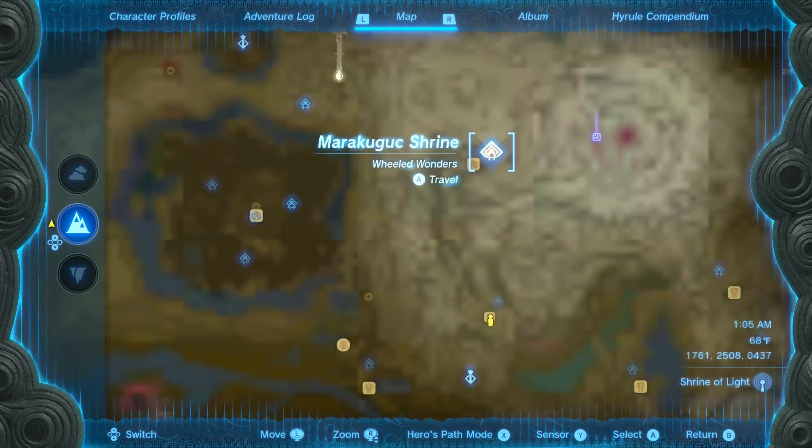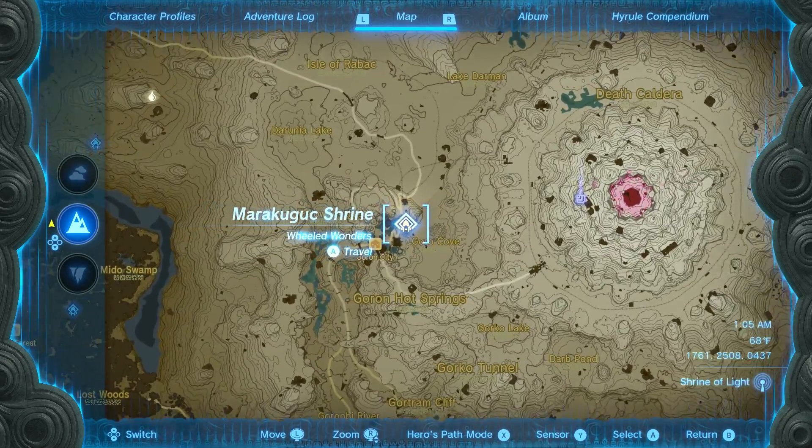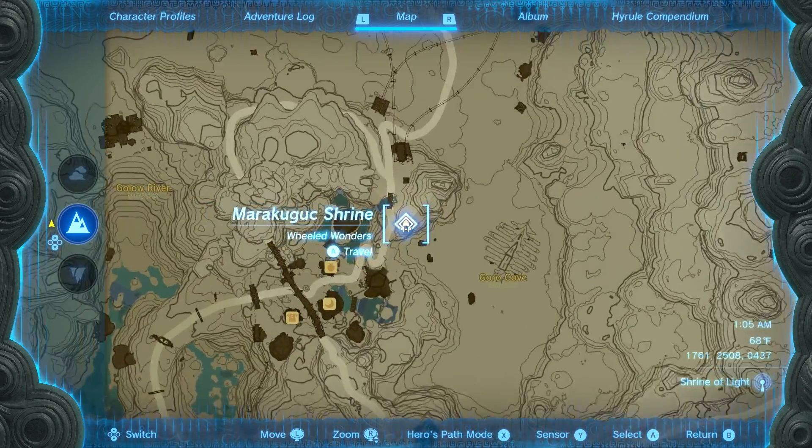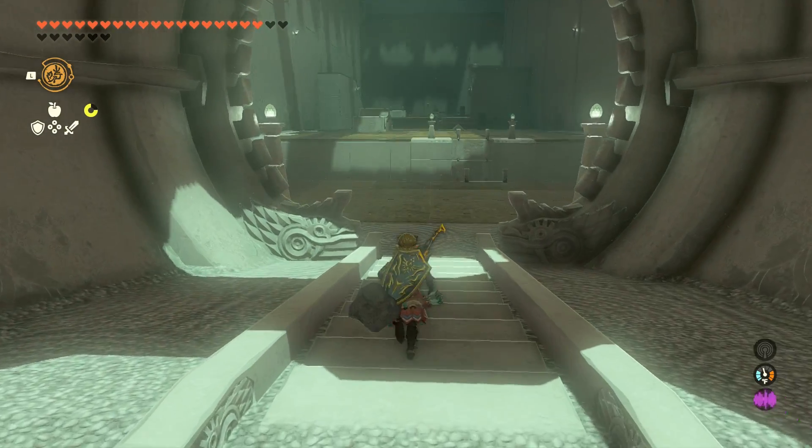Hey everyone, Sweet Johnny Cage here, back with another guide for The Legend of Zelda Tears of the Kingdom. This time I'm going to show you how to get through the Maracujic Shrine, dubbed Wheeled Wonders. This is located just above Goron City in Eldon Canyon.